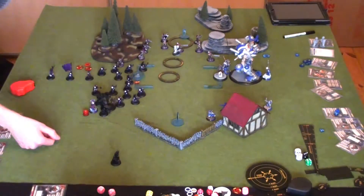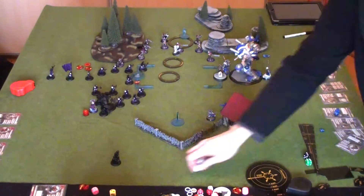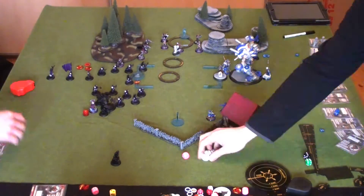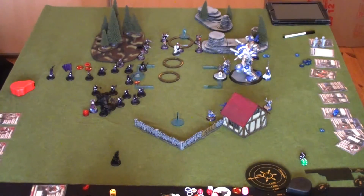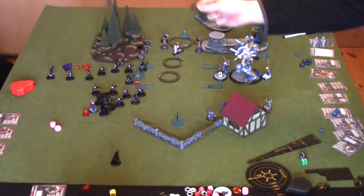The Doom Reavers force Cygnar to dedicate resources to dealing with them, otherwise one or two of them could take down the Stormwall on Sorscha's feat turn, or at least cripple it and make it useless.